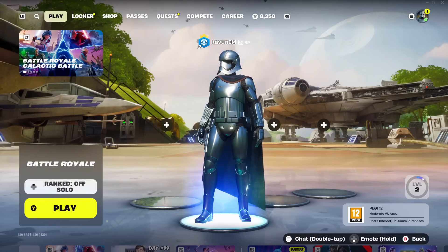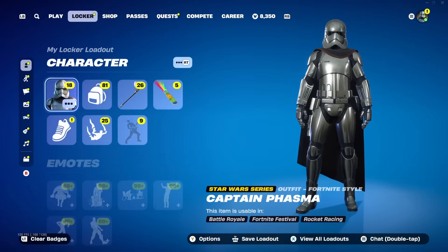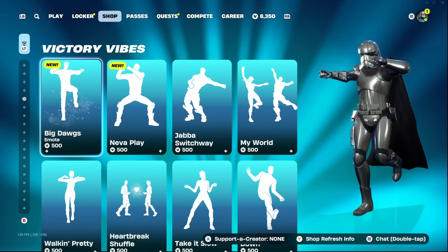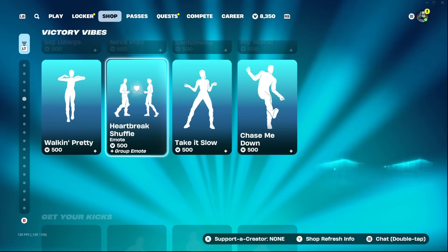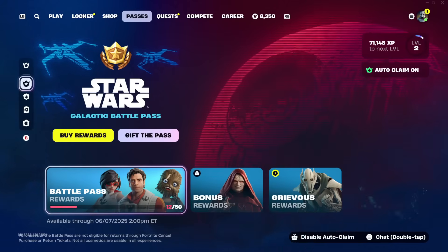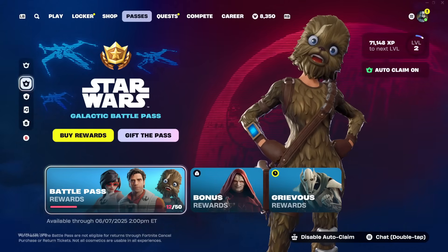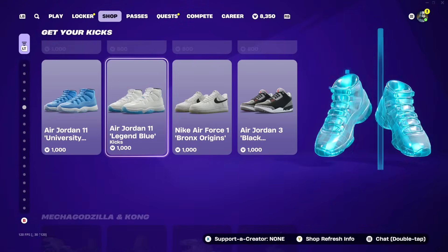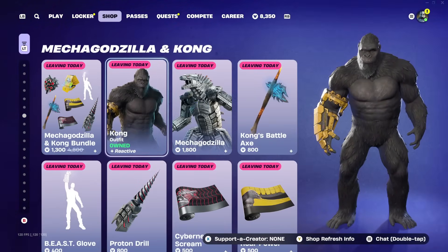Before we jump into the video, I just want to remind you guys that I am still gifting my subscribers whatever they want from the Fortnite item shop. If you want a chance to get a free gift from me — it could be pretty much anything, like any emotes, skins, bundles, V-Bucks cards, or even the Chapter 6 Season 3 Battle Pass — all you need to do is subscribe to the channel, drop a like on this video, and comment your Epic Games username below so I can add you and send you the gift if you win. Good luck.